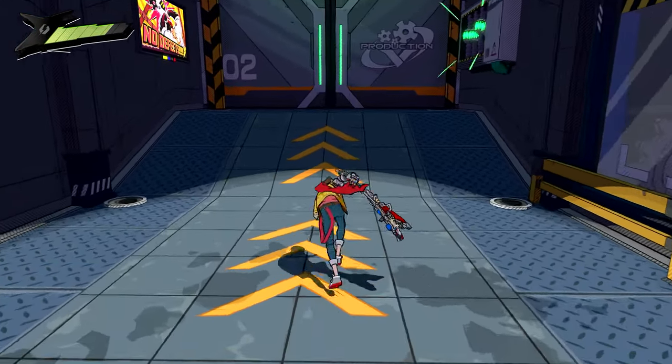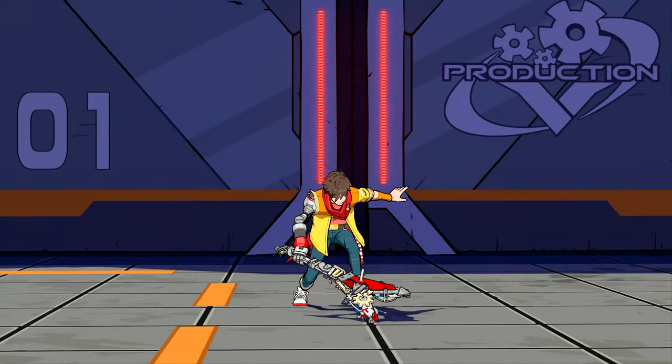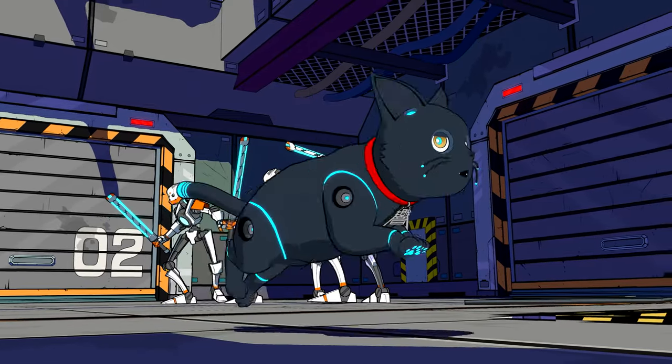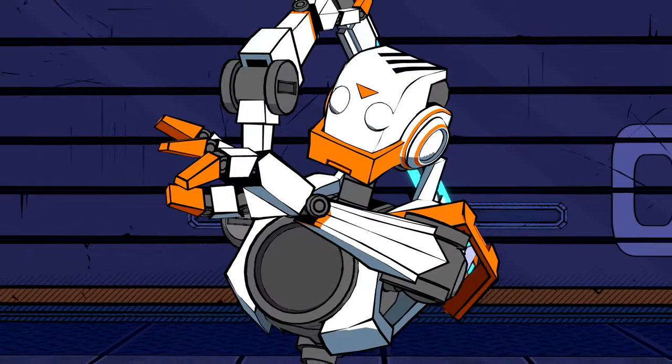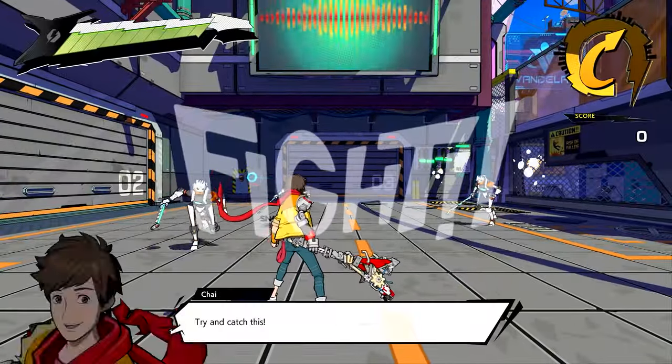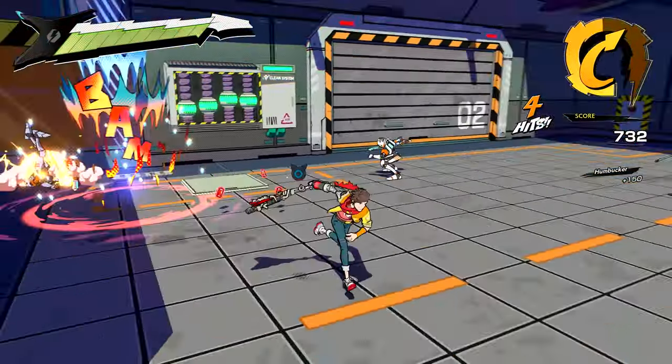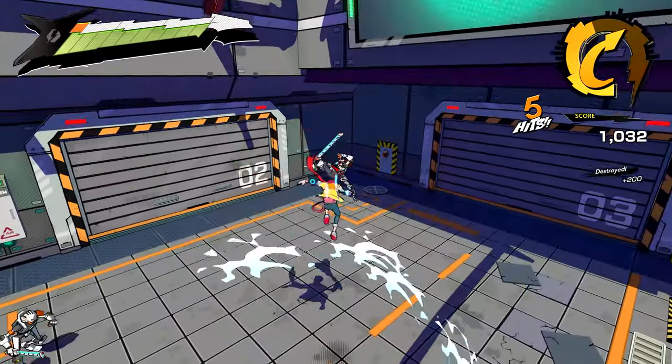The beat moves the world around you and is the key to combat. Your attacks will automatically sync to land on the beat, making Hi-Fi Rush a super easy game to start playing. However, attacking on the beat leads to combos that end with a musical countdown we call a beat hit. Think of a big cymbal crash at the end of a drum solo.